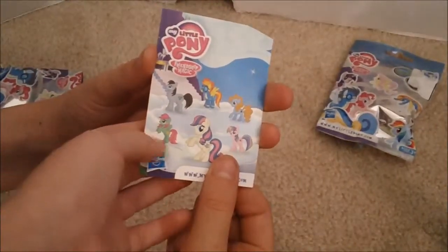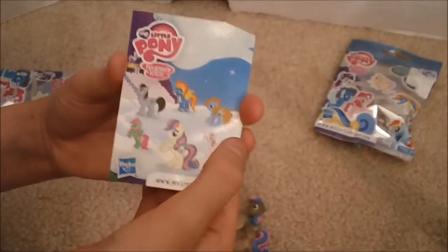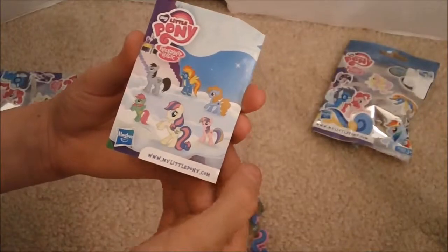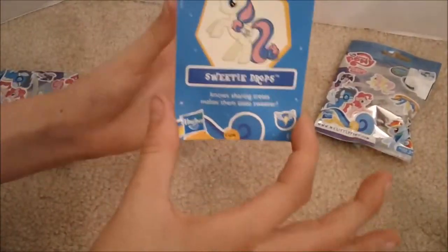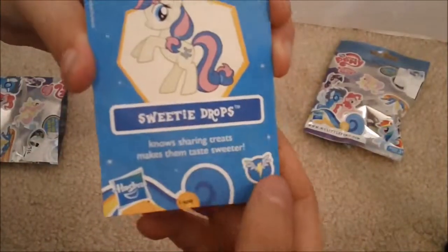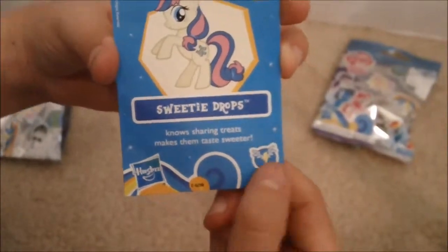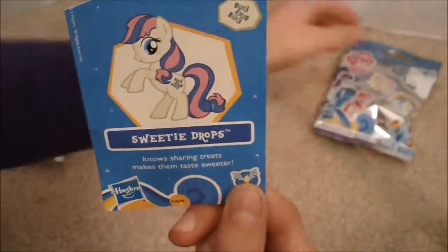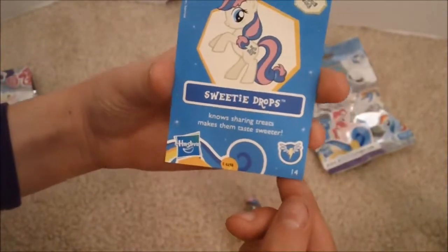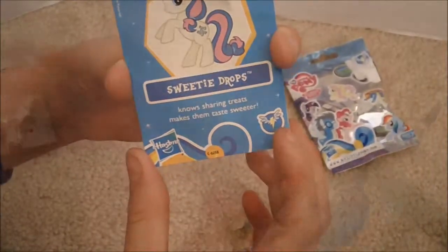There's a banana pony and a clover pony, and I know that one — Spitfire. And this is like a Pinkie Pie mold, but I bet it's somewhat totally different. Anyway, this is Sweetie Drops' card. She has her little cutie mark in the top right, and it says Sweetie Drops. It says sharing treats makes them taste sweeter. It also has the logo for the Crystal Shine collection — it has wings and a thunderbolt, but she doesn't have any wings. It's the logo for the Crystal Shine. There's nothing else in the bag, so it just comes with this and this.